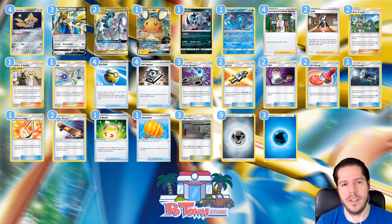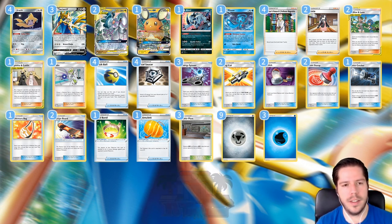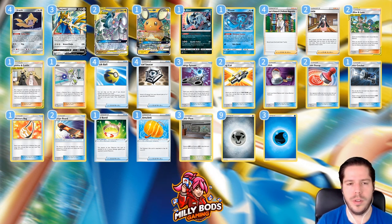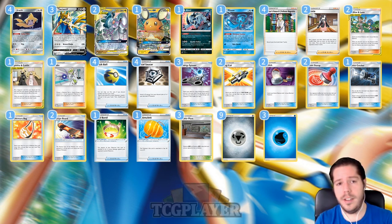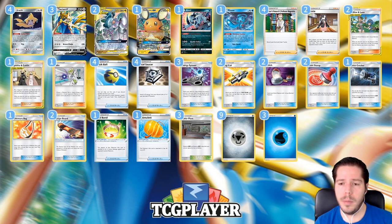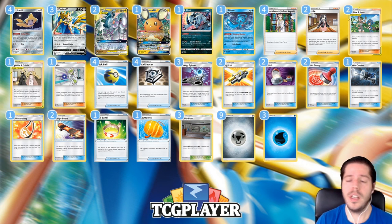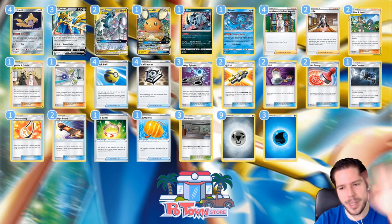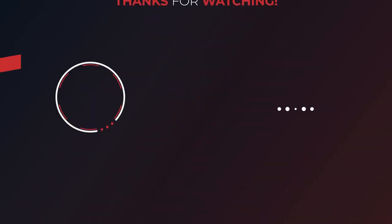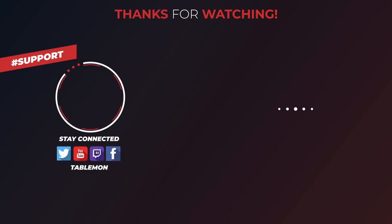Expect to see this deck very soon — as soon as Cups start with Sword and Shield, but also in Australia at the Oceania International Championship. I'm sure we'll see a bunch of these on stream. Not necessarily this exact list, but the combination of ADP plus Zacian. Thanks so much for watching, don't forget to leave a like — it really helps the channel — and make sure to tune in tomorrow for another Sword and Shield deck coverage. Bye-bye!